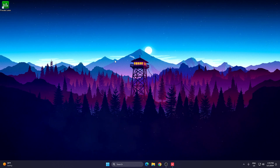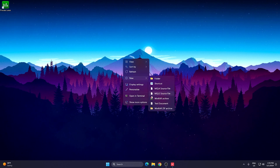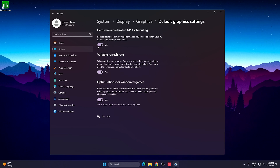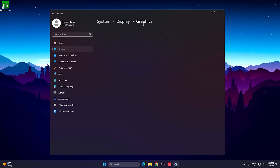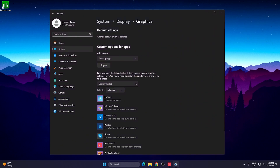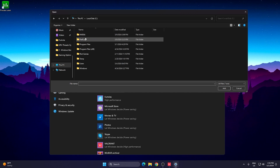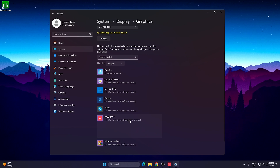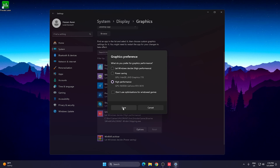Now for some important display settings. Right-click your desktop and open Display Settings. Scroll down to find Related Settings, then Graphics Settings. Go to Change Default Graphics Settings and turn on Hardware Accelerated GPU Scheduling, Variable Refresh Rate, and Optimization for Windows Games. Then go back to the Graphics tab, click Browse, and navigate to your Valorant directory: This PC → Local Disk → Game → Valorant → Live → ShooterGame → Binaries → Win64, and select the VALORANT-Win64-Shipping.exe file. Click Add, then set it to High Performance and hit Save.